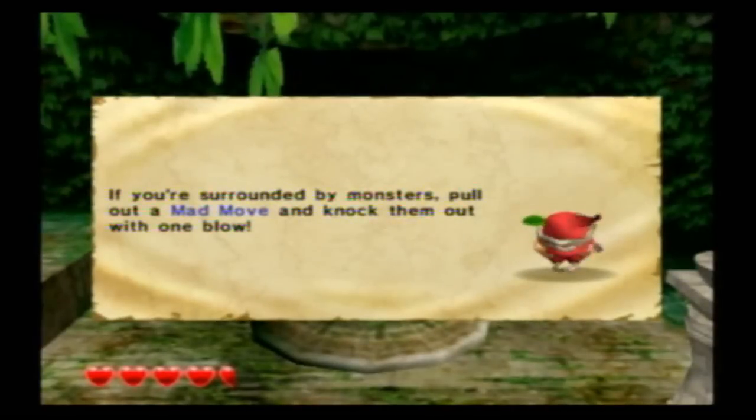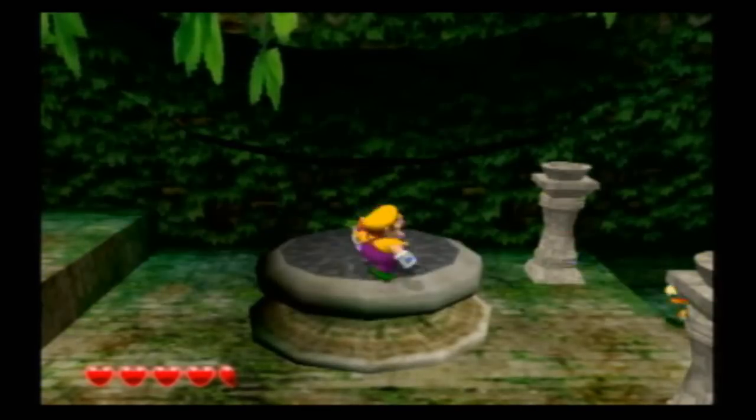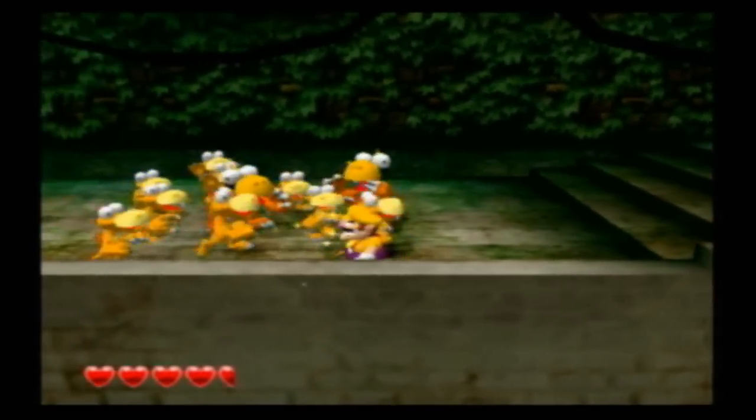Surrounded by monsters, pull out a mad move to knock them out in one blow. When you're holding a monster in the air, rotate the control stick to do a wild swing thing. I already told you guys how to spin monsters around. Bowling for monsters!